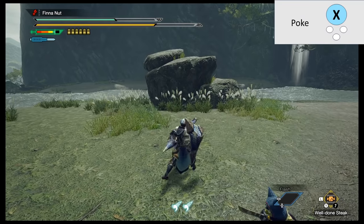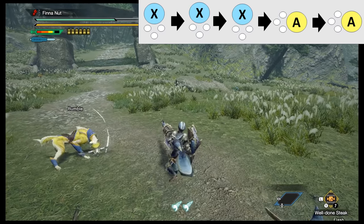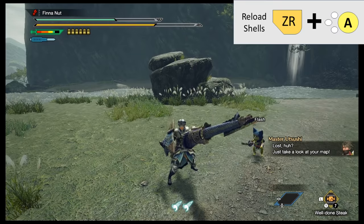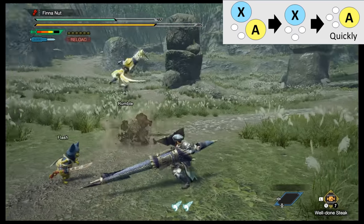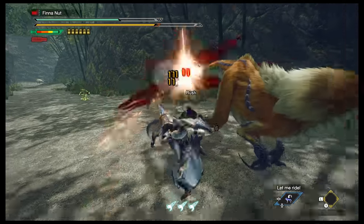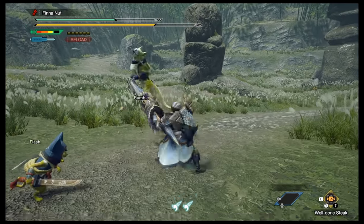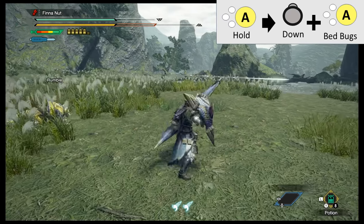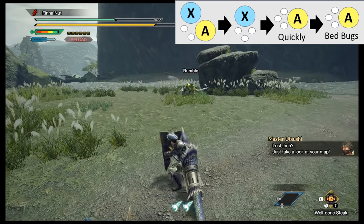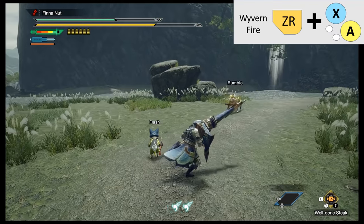Gun Lance — poke and explode. X is poke, A is explode, and you can charge up the explosions by holding A. A simple combo is X, X, X, A, A. You have a limited number of shells you can fire. ZR is shield, ZR plus A is reload your shells, and X plus A is an upward swing. A combo I like is X plus A, then X, then A quickly to release all your explosions at once. The Wyrmstake Cannon is that blue thing in the corner — think of it as your bedbug attack that gradually damages a monster if you land it; reload it with ZR plus A. Press A at the end of a combo often to trigger it, or A, A, A where your third A will use it, or charge an A explosion then press down plus A to release your bedbugs. You can combine everything and press X plus A, X, A, A. Wyvern Fire is X plus A plus ZR — big explosion, but you can't use it again until your meter runs out.